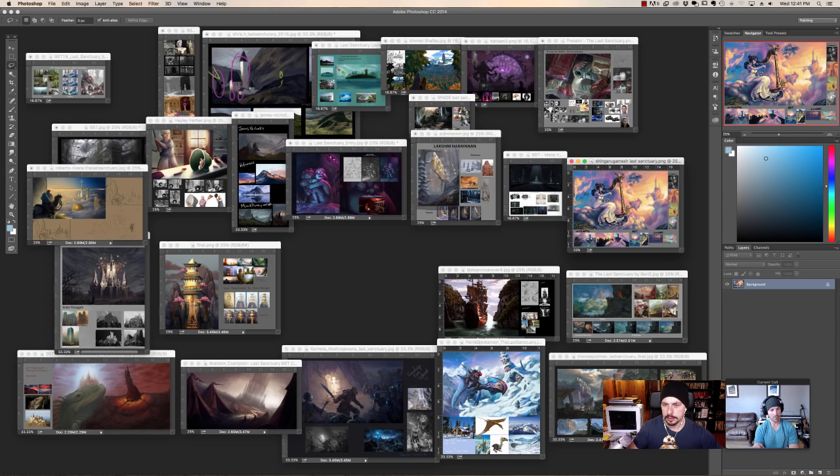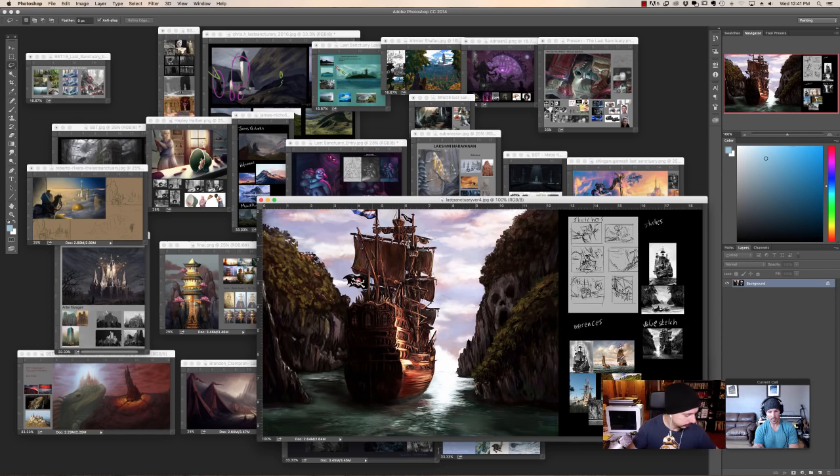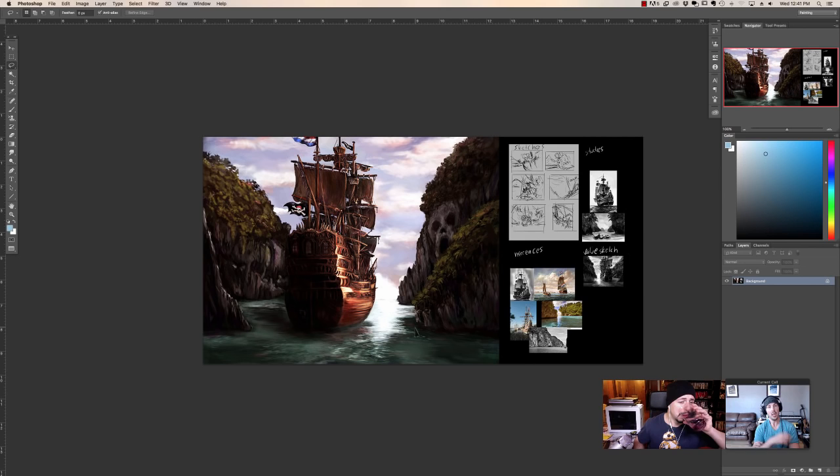Okay, here we are — Last Sanctuary version four. This one has good contrast and a good compositional read. When Tyler put this one up among the others, it was the one that grabbed my eye first — it's a very graphically strong read with nice sense of contrast. I would take some of this overexposure down a bit. When you can't see where the horizon is, that can be a problem — unless it's so obscured by fog and mist. Water is essentially transparent; any surface light we see is a reflection of the sky, so remember the reflections won't necessarily be this green.